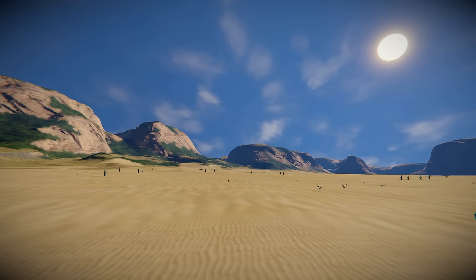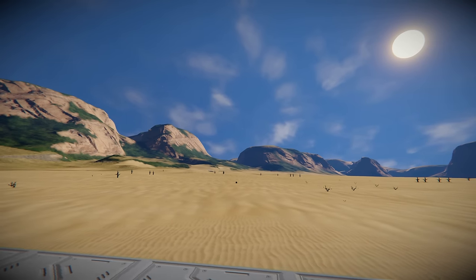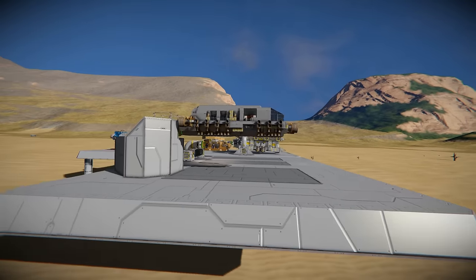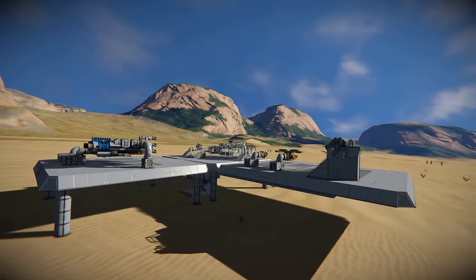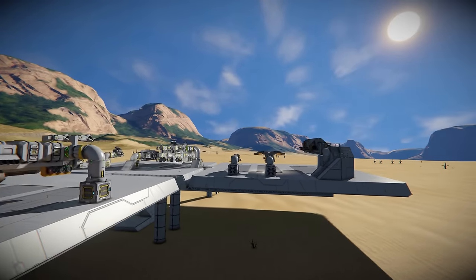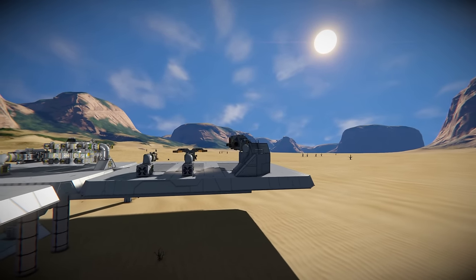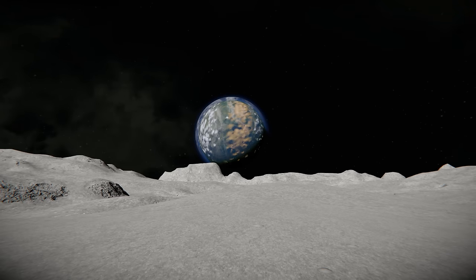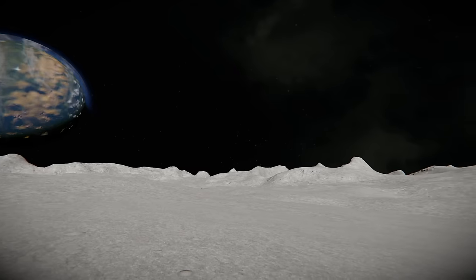What is up everybody, my name is Andrew and welcome back to another Space Engineers one minute, ten minutes, one hour challenge. Today we're going to be doing something very different from the last ones we did with all those ships. Today we're going to be making outposts in one minute, ten minutes, and one hour — and we're going to be doing them on the moon.